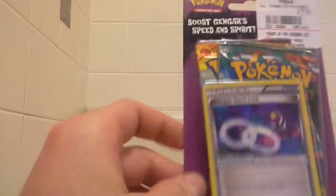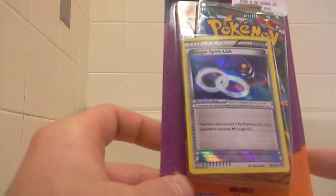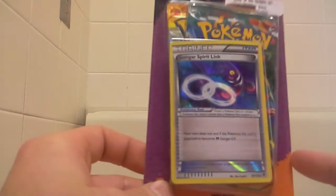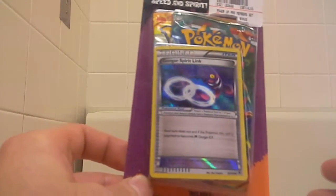Hey YouTube, this is DDOG281330. In this video, I'll be opening a Gengar Spirit Link Blister Pack, which I bought from GameStop for $7.99. It includes two Pokemon TCG packs and a Gengar Spirit Link promo card. So I'm hoping to get some good pulls out of here.